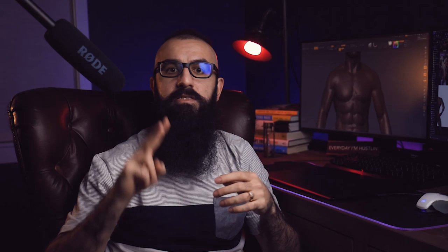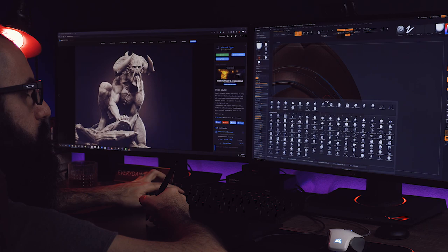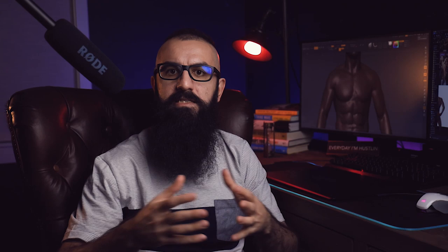The second skill: you should be able to work on both organic and non-organic models. As a character artist, you need to be able to make different types of characters and know how to model armors and cloth. You also need to know how to use Marvelous Designer to create realistic cloth. Another skill you should master is problem solving. This is extremely important because when you work in a studio, your team relies on you to complete your tasks and will likely ask for your opinion when a problem presents itself. Problem solving might be challenging at first, but the more you learn, the easier it becomes.